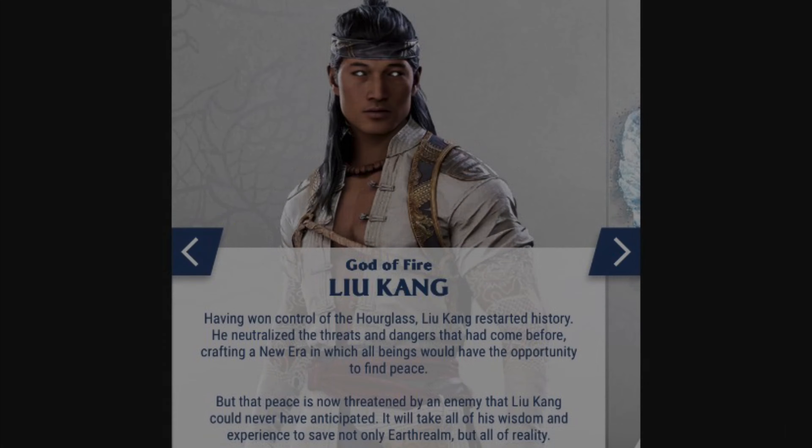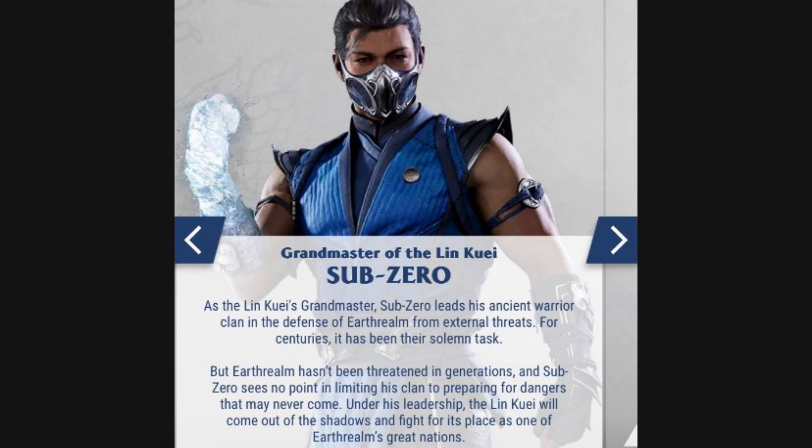Moving on to the Grandmaster of the Lin Kuei — Sub-Zero. As the Lin Kuei's grandmaster, Sub-Zero leads his ancient warrior clan in the defense of Earthrealm from external threats. For centuries it has been a solemn task, but Earthrealm hasn't been threatened in generations. Sub-Zero sees no point in limiting his clan to prepare for dangers that may never come. Under his leadership, the Lin Kuei will come out of the shadows and fight for its place as one of Earthrealm's greatest nations.